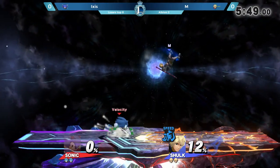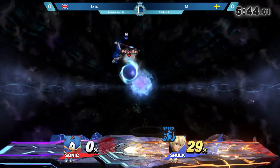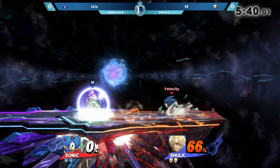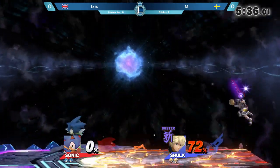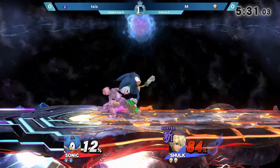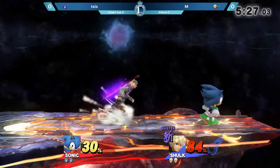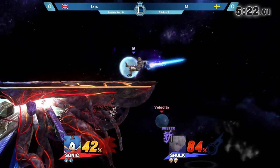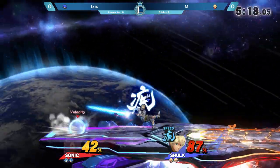So we know M for really utilizing those intangibility frames on landing selection of the Monado Arts, and using his great grab game to punish and just space brilliantly. Very good at making those informed guesses as well to get ahead of his opponent. This is the first bit of damage on the board — 18% from that back air in Buster Art mode. Shulk's damage output in Monado Buster is absolutely absurd. That forward tilt does 18, back air does 18.